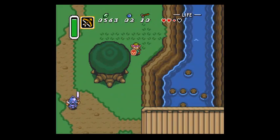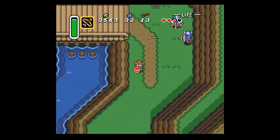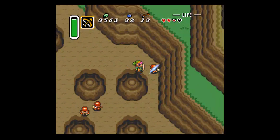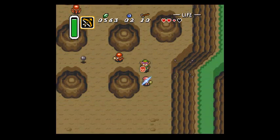Anyway, we're off to the Eastern Palace right now. We're going to see if we can beat that dungeon today. That'd be cool. Since we have the bow, there's nothing to worry about except maybe ammo. Hopefully we run into some enemies that drop healthy amounts of arrows.